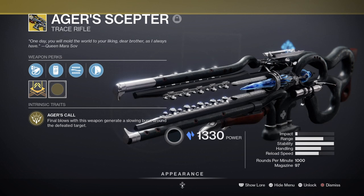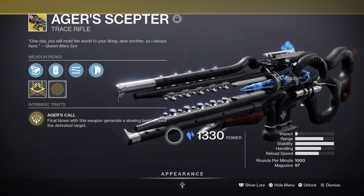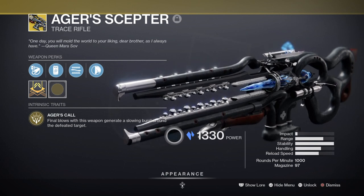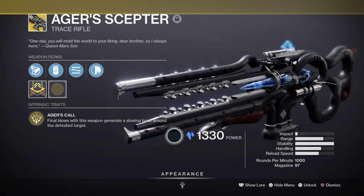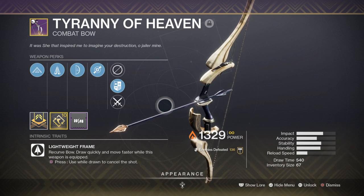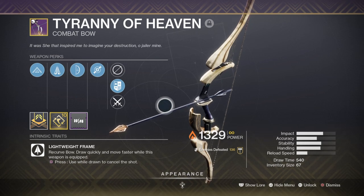Other Stasis weapons can do the same but not as efficiently compared to the Stasis laser beam itself. Aegis has finally made doing a full Stasis build viable, as the lack of good Stasis weapons did hamper the playstyle for most players. For a secondary, I'm using the Tyranny of Heaven Bow with Sneak Bow and Dragonfly. The point of the bow is allowing me a great way to shatter multiple frozen targets when I don't have anything else available to do so.